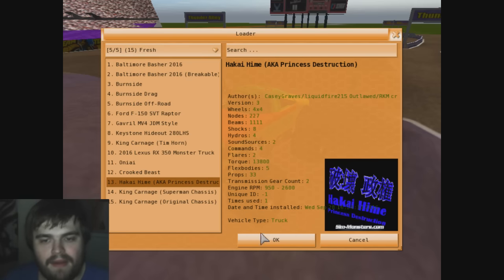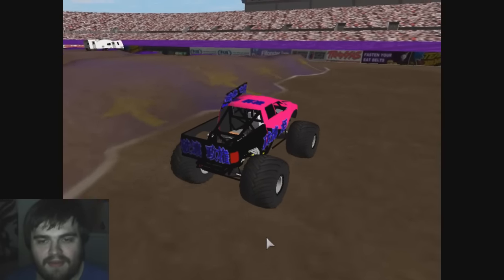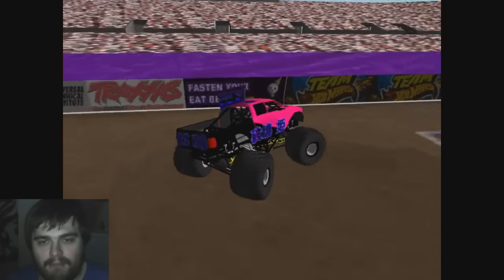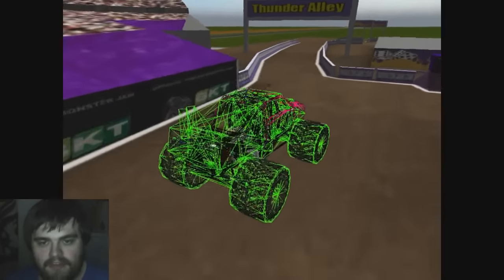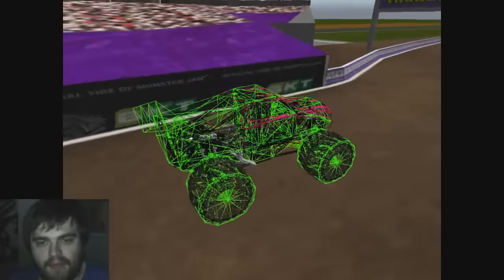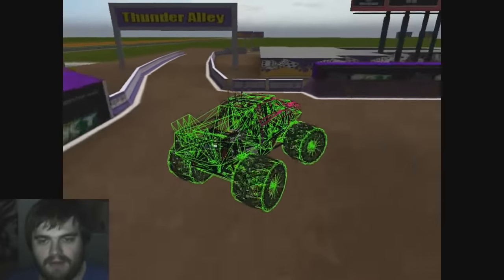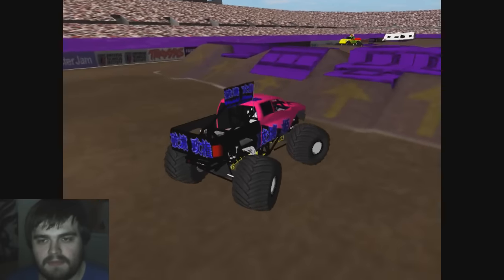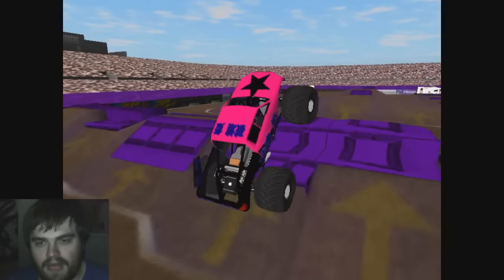Alright, next up — he remade Hakai Hime, which looks fantastic as always. The flag is still messed up because it's not placed where it's supposed to be. You can see it's up there waving, but the beams for it are still down below, so it doesn't know what to do — that's why it always goes crazy. Same goes for the flag on King Carnage, because it's up there where it's not supposed to be.